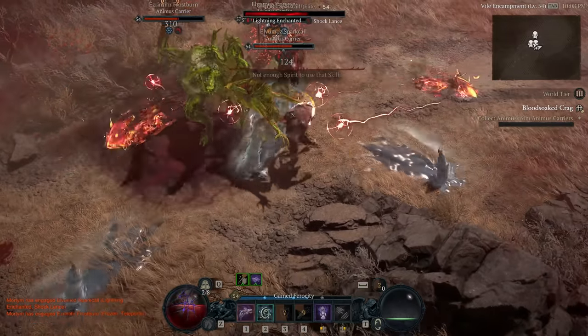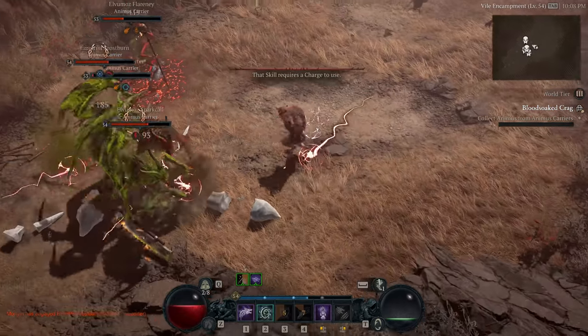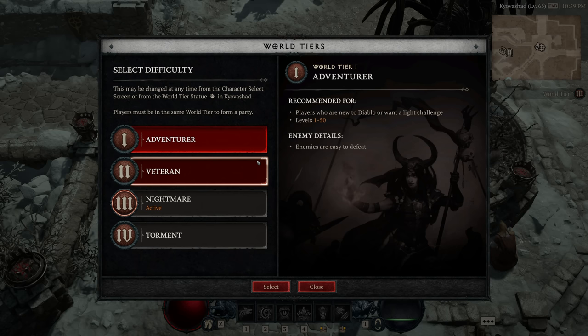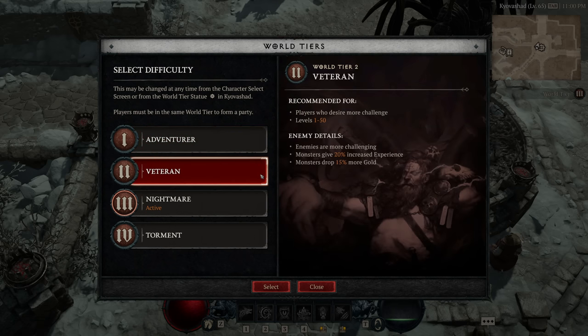Next, I want to talk about the game's difficulty. The game uses scaling difficulty across four different world tiers. Tiers 1 and 2 — adventurer and veteran — are available right away. These are the standard difficulties, and while much of the world will scale to you, in the case of both world tier 1 and 2, the world kind of stops scaling after about level 50, pushing you to advance to the later tiers.